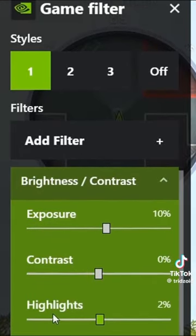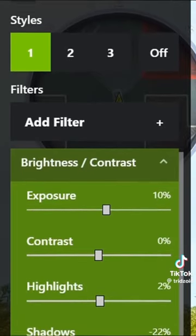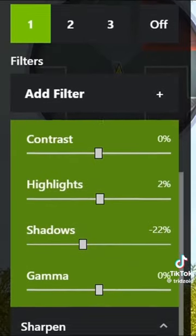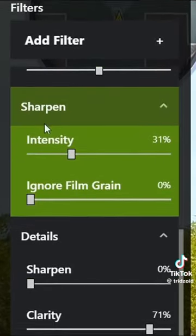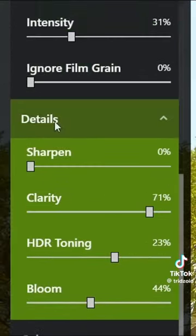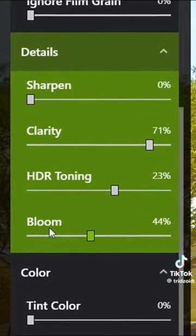Following that, you want to use these NVIDIA filters. Add a brightness and contrast, set the exposure to 10%, contrast to 0, the highlights to 2%, the shadows to negative 22%. For the gamma, set it to 0. You then want to add a sharpening, set the intensity to 31%, 0 on ignore film grain. For the details, sharpen at 0%, clarity at 71%, HDR toning 23%, and bloom at 44%.